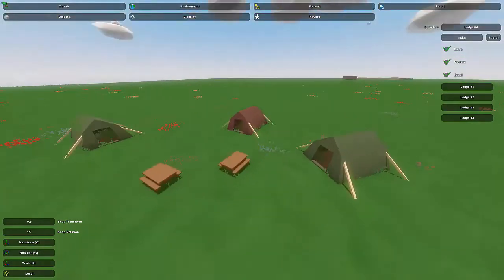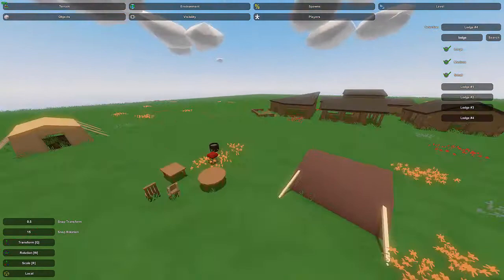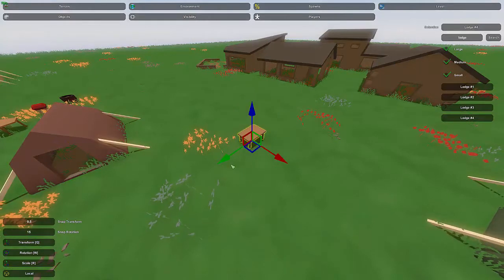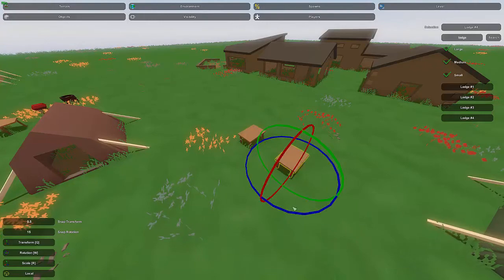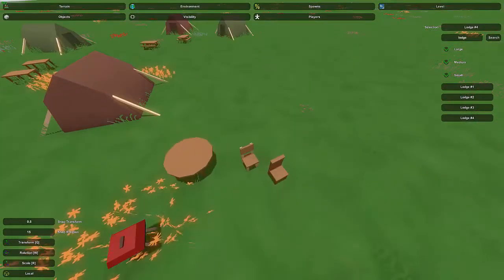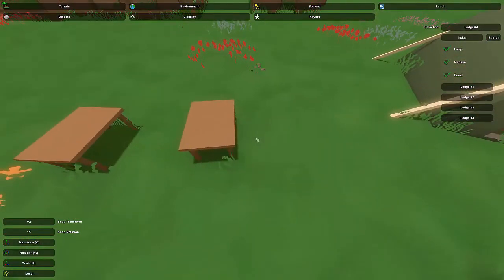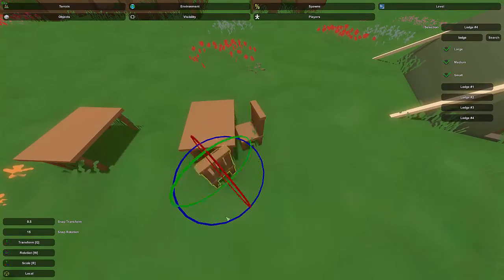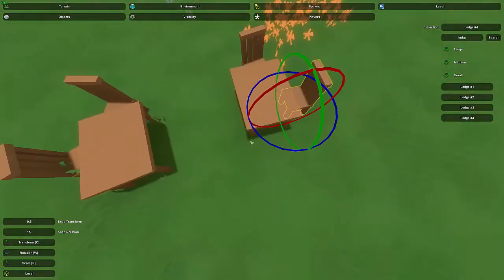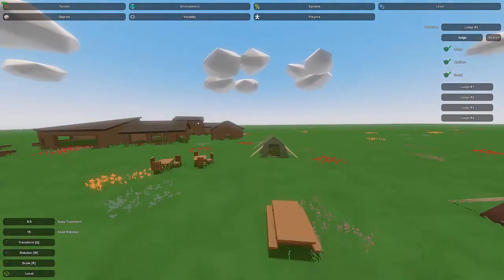You can have benches turned at different angles however you want. We've also got table wood number one and table wood number two — these can be a substitute for benches or in addition to them. I'm going to put table number one down over here as an eating area off to the side. Since it's an eating area with a decent amount of people, I'll put one or two of those and angle them a bit to look more natural. Going with the tables, there's chair wood number one and chair wood number two — just choose one and put those around the table.